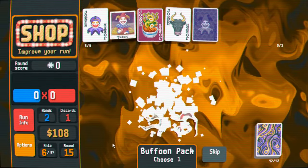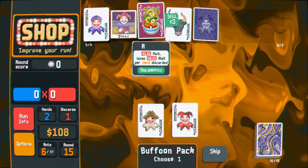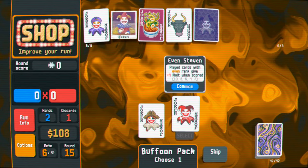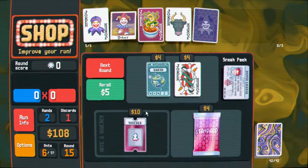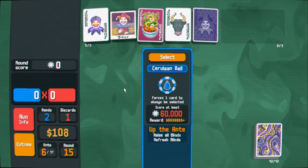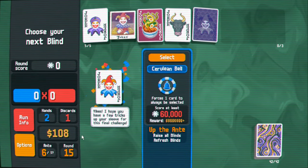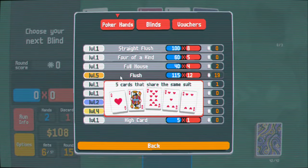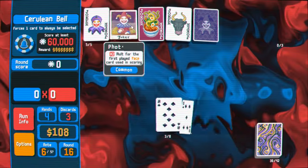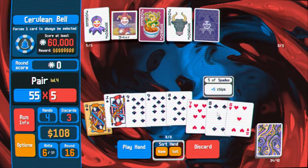We have jokers pointing in three different directions — it's kind of a mess. Two pair got us 220 which kind of sucked. I could do a restart here. I'll hold off to see what this store gives me. I'm not doing great on this boss fight — I don't even know if I'll win it. I have a flush though, so I'll do that. Honestly in this game flushes seem to be the easiest route to victory. The jokers that are in the demo right now make flushes such an easy path to take.